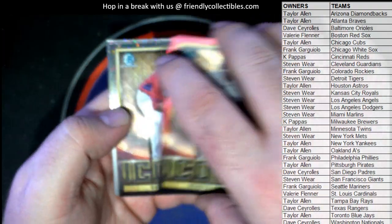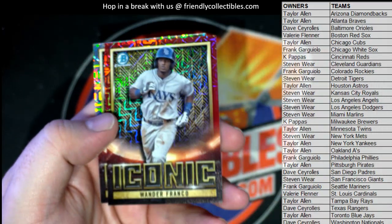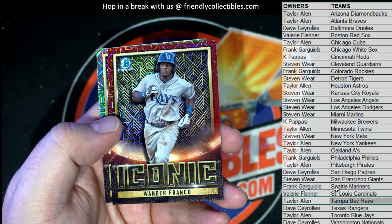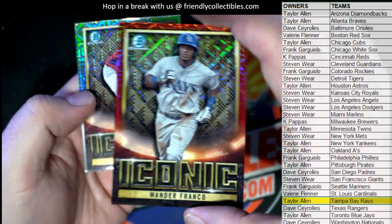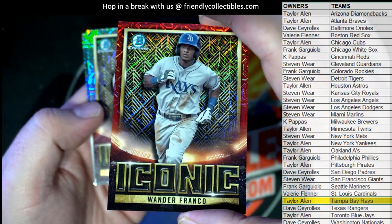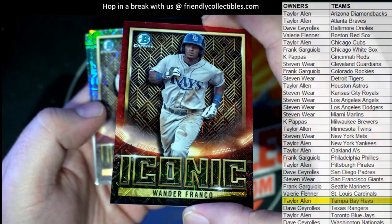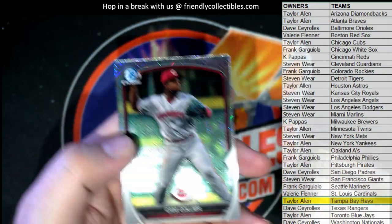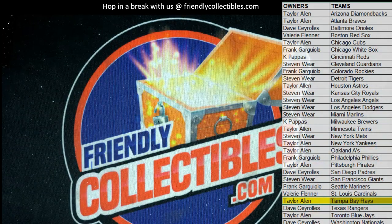Oh no - Franco iconic red! Check that out - oh, five! Wow, five right there Taylor, that's coming out to you. Wow, we were just talking about the Reds too. Red /5 Franco, look out - iconic! We were literally just talking about these Reds when we were doing Sonic too - the five. Just talking about that. There's a Devers - iconic. For now, I mean he could bounce back man. Collier. All right, very good Taylor, nice one.